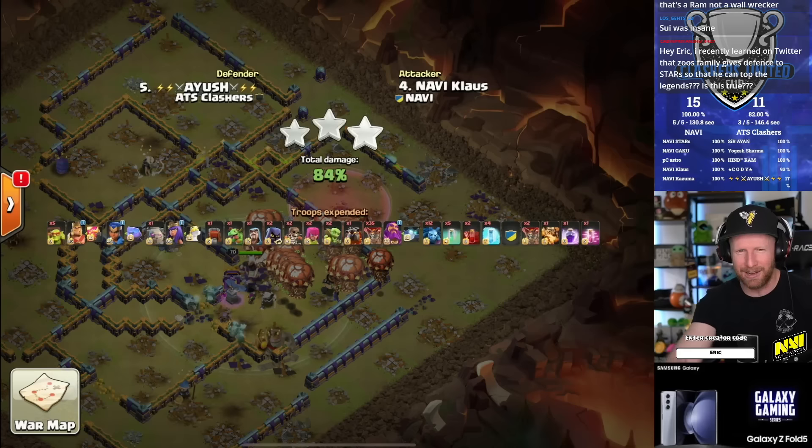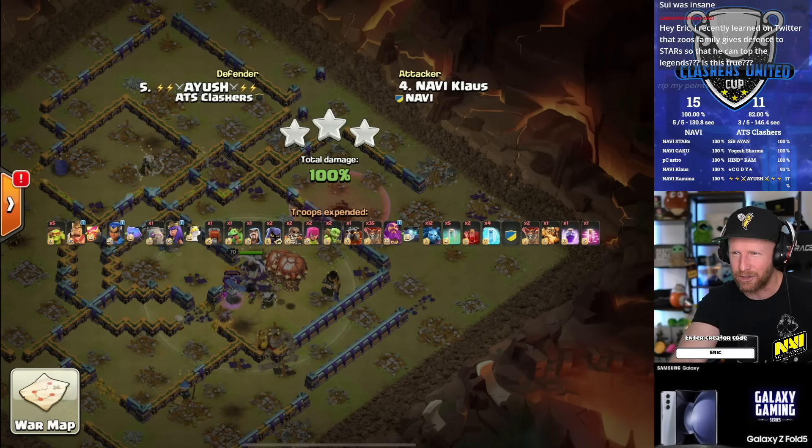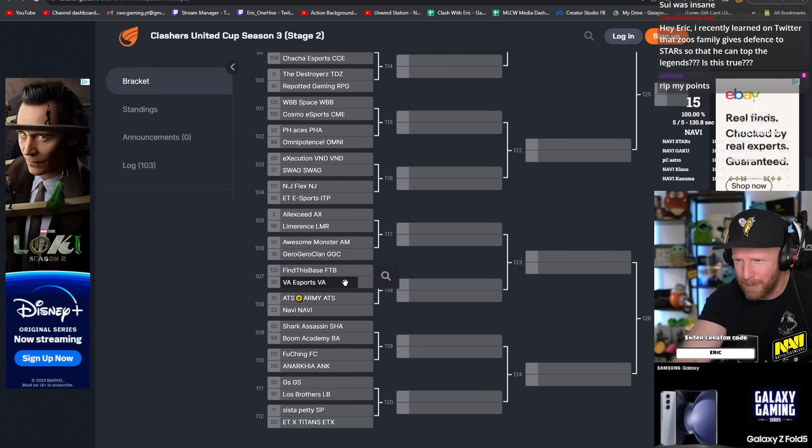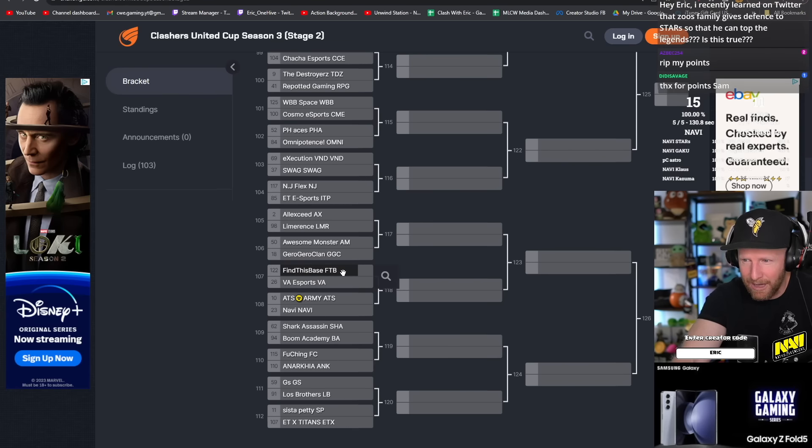Navi was going to take this war one way or another - the disconnect did not affect the outcome. Navi moves on to the next round in the Clashers United Cup. Their next opponent is either Find This Base or VA Esports - Navi previously lost to Find This Base, and VA Esports is a newly signed team gathering all-stars from North America. Make sure to subscribe, like the video, and we'll see you in the next one.